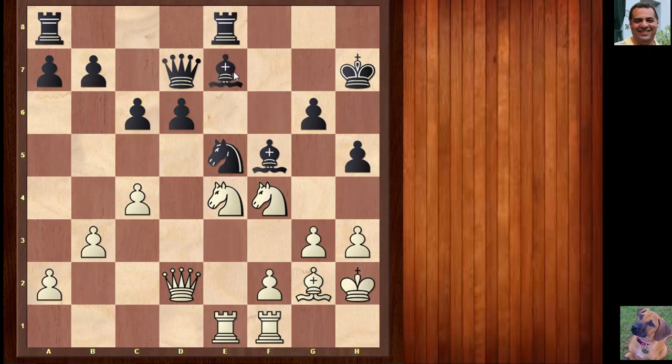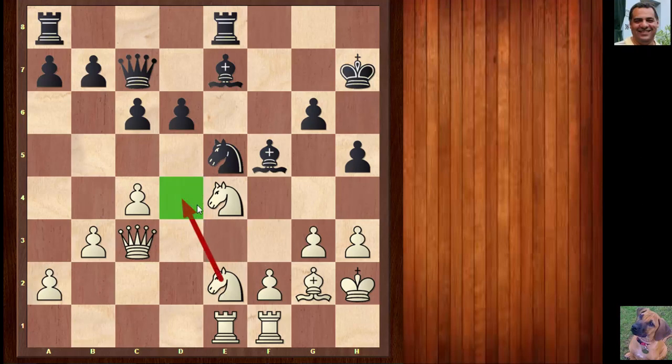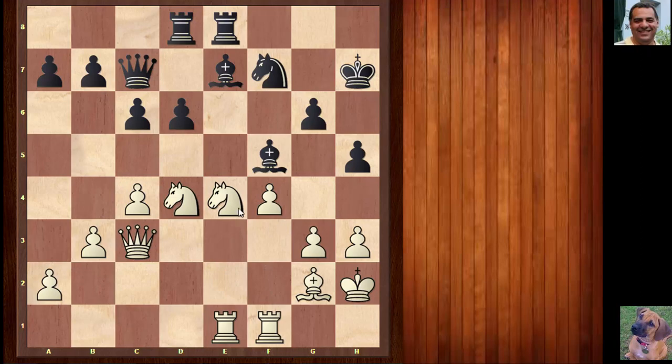Bishop e7 — the bishop is uncomfortably placed on e7 in a defensive role. Queen c3 takes over the diagonal; the bishop will have a hard time returning to its fianchetto position and extra pressure mounts on black. After queen c7, knight e2 is played — knight d4 all of a sudden becomes quite powerful, as white can dismantle black's position by targeting f5. Rook ad8, but first a forcing move kicks black's centralized knight on e5 back, and now knight d4 — powerful re-centralization.